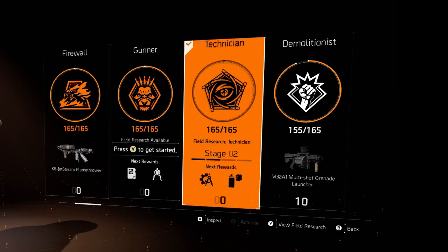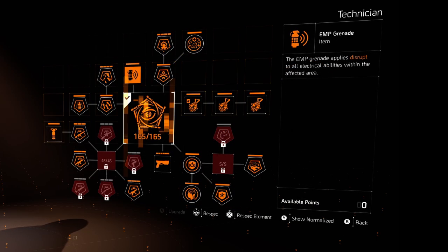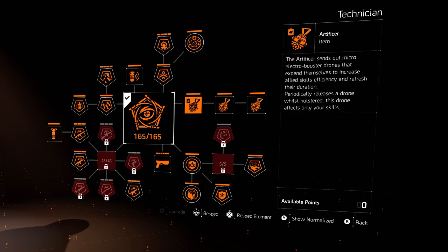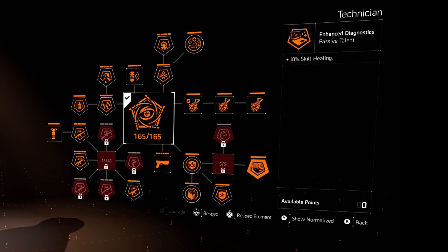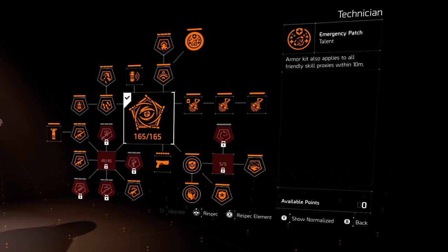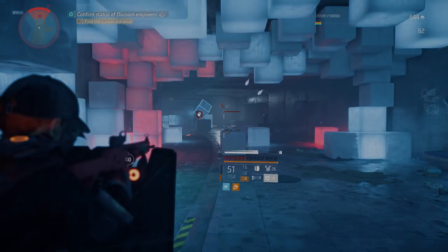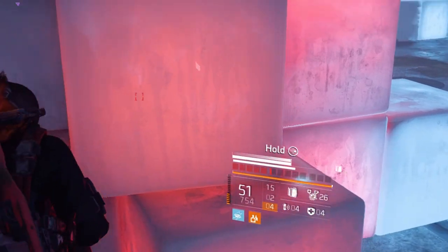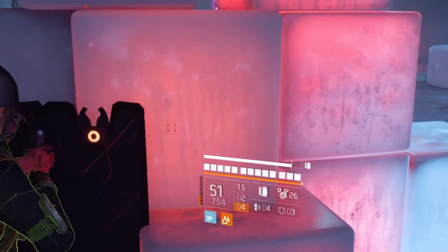Starting off with the specialisation, which is the Technician. There are two main reasons for using this. One, you already know — the one free skill tier. The second reason is we gain an extra 10% skill healing. The Technician also comes with talents like 12% damage to drones, skill proxies, and robotics, which is great help when fighting the Black Tusk. Another perk is the armor kit, which applies to all friendly proxies within 10 meters — so if your shield health is low, you can use an armor kit to gain the health back.